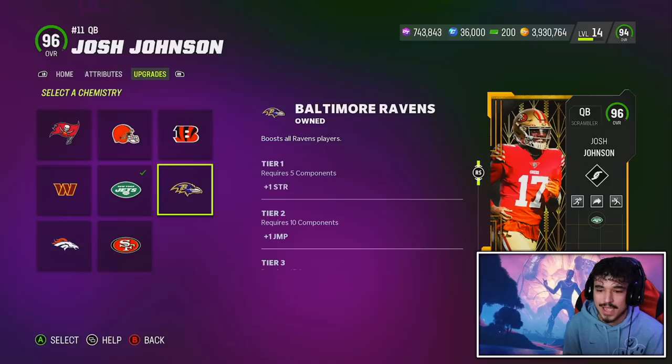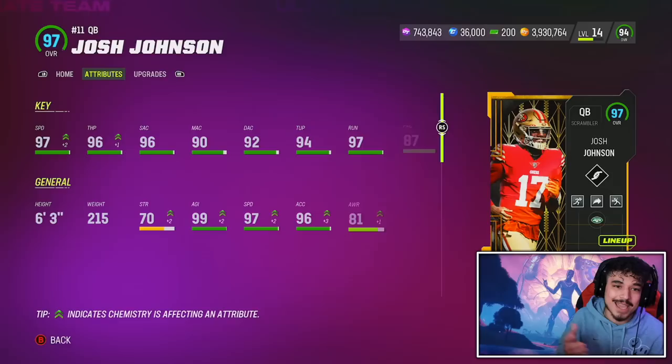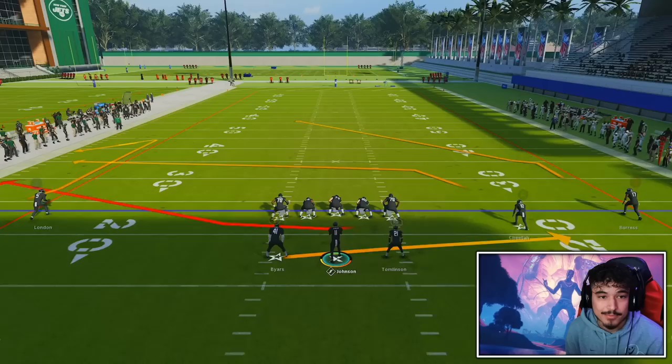Team chems — he gets Buccaneers, Browns, Bengals, Ravens, Jets, Commanders, Broncos, and Niners. So yeah, let's hop into the gameplay and see what the brand new Josh Johnson can do today.